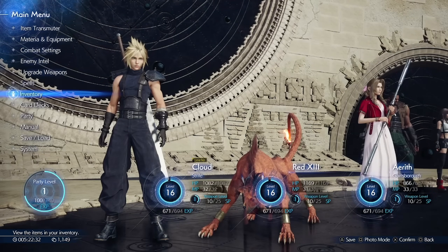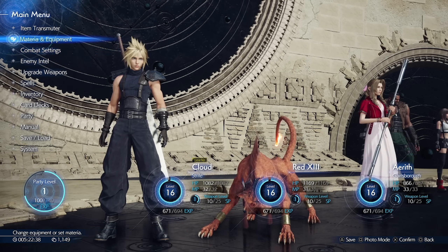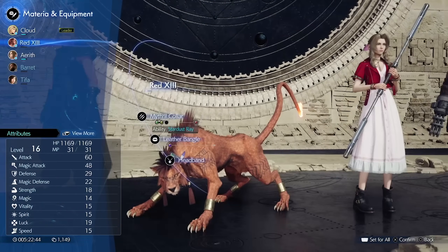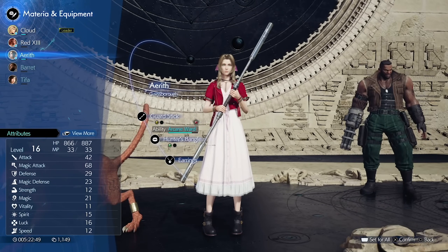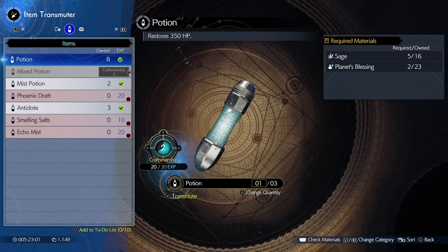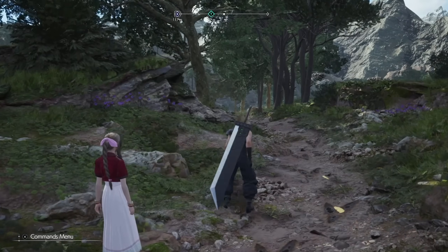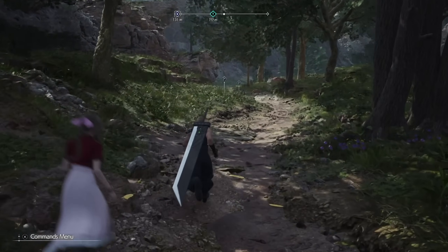I guess not a whole ton more in here. All the enemy intel we've been collecting is going in there. I did put some steel materia on Tifa, and put the new armor bangle we have on Aerith so she's got a little more protection. Also did a little bit of item crafting with the stuff I had lying around. And now you're caught up. Let's find a Chocobo, and continue learning how to fight — especially with Red. Red I've definitely not figured out yet.